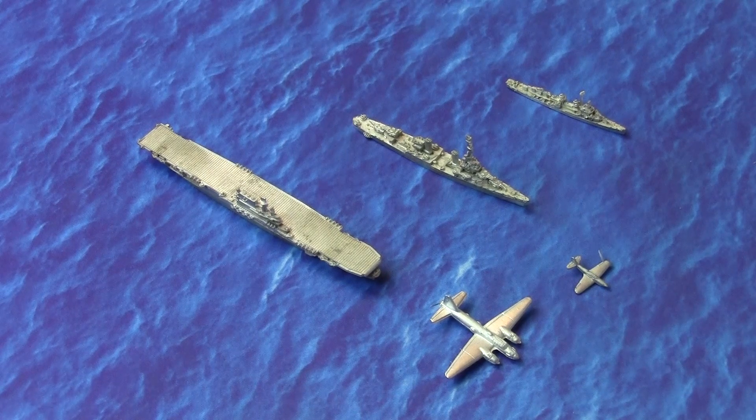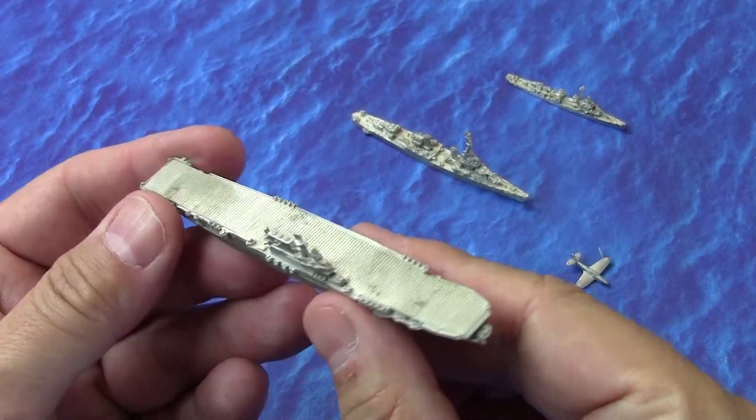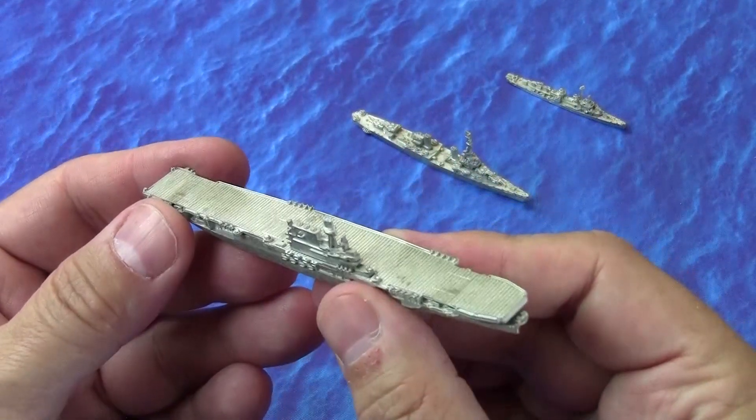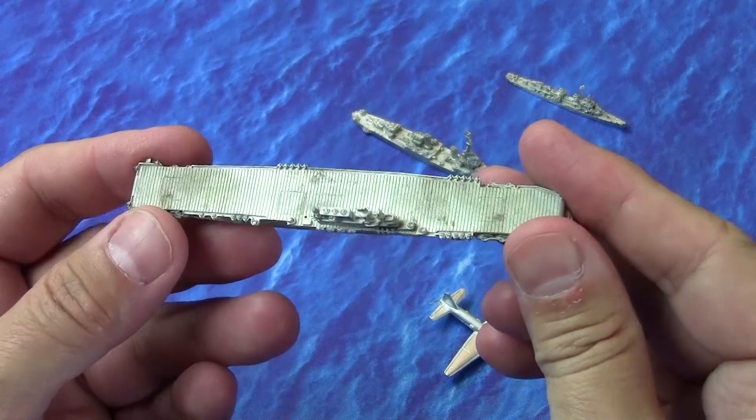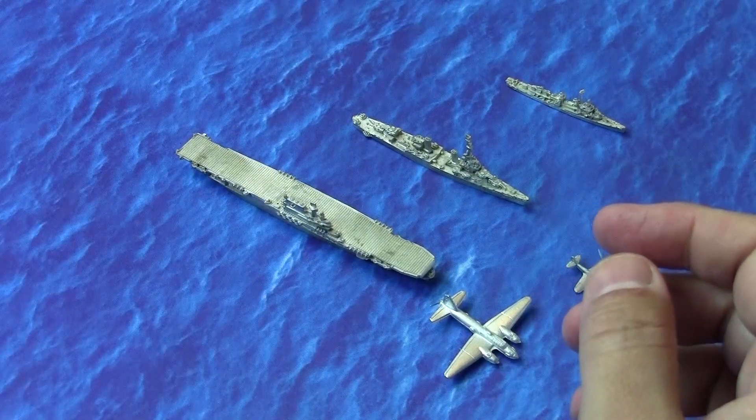The ships are almost exclusively from GHQ. These are 1/2400 scale ships — they are metal and there is some assembly required. For example, this is a Yorktown-class carrier in its raw metal form; I haven't done anything to it yet. They come in kits.